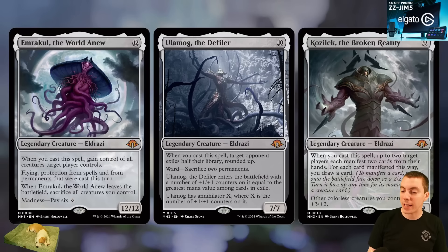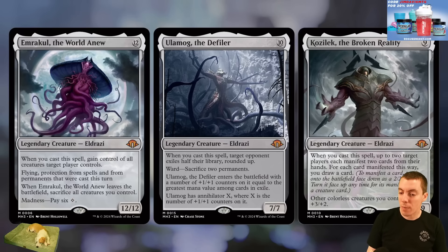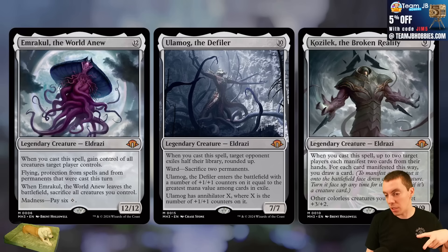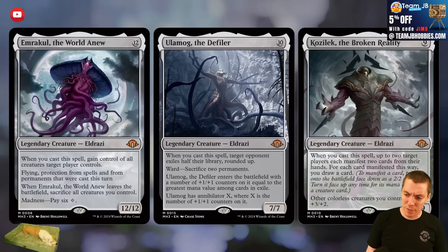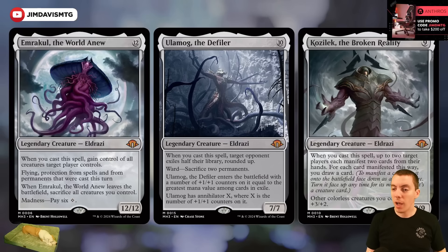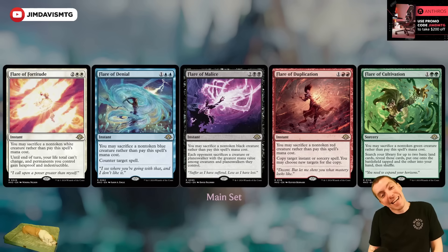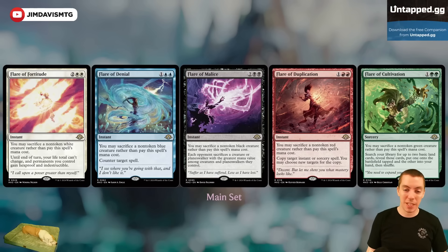Kozilek looks like nine mana for a 9/9. If you cast a spell, up to two target players each manifest two cards from their hands, and for each card manifested this way you draw a card. So basically it's like a super Grave Titan — you get 2/2 manifest tokens from your opponent's deck, and it anthems all your colorless creatures. Not sure if nine mana is worth a Grave Titan effect, but it is a cast trigger which is kind of cool.